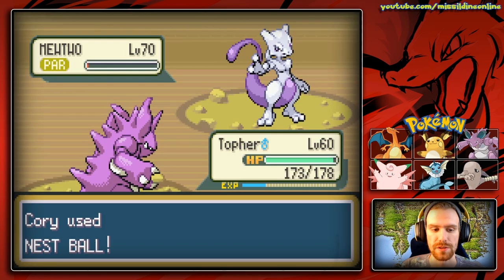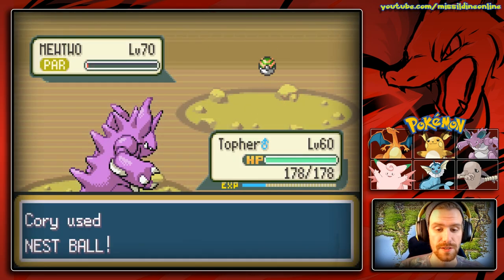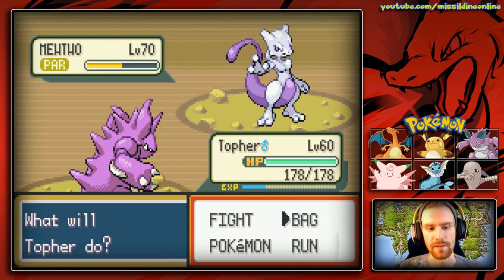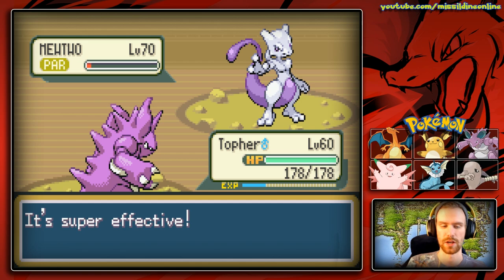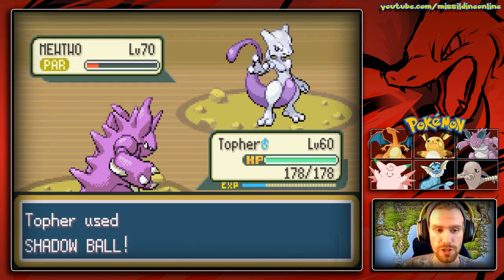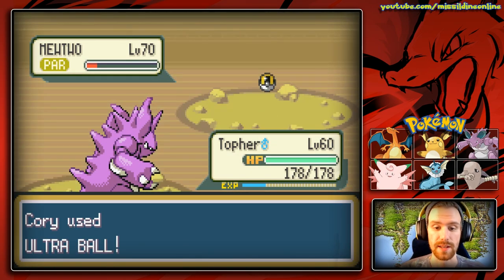I'm going to try to go as fast as we can through those animations. Do not, whatever you do, use your Master Ball on this fight — you don't want to do that. That Recover is going to come out. I'm going to see if we can hit it again with a Shadow Ball and hope that doesn't kill it. Great. And a Recover again — we'll go ahead and hit him with another Shadow Ball. His special defense went down there, so I'm just going to start tossing Ultra Balls at him.